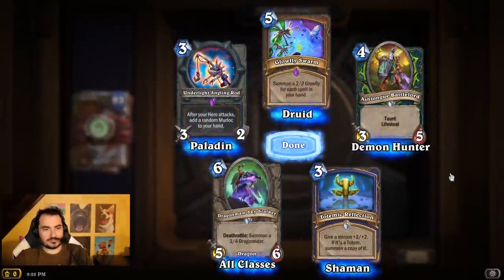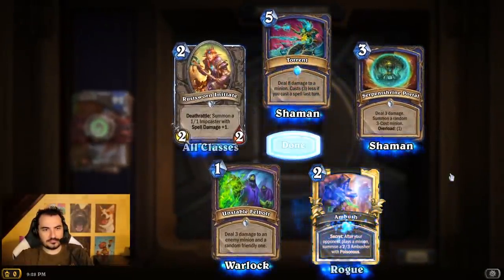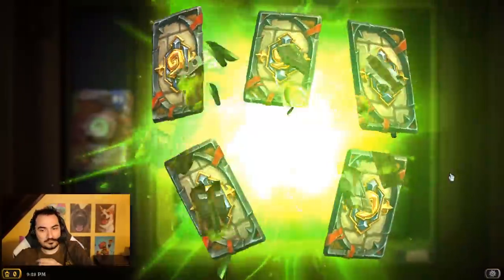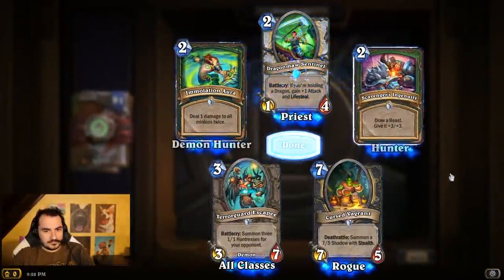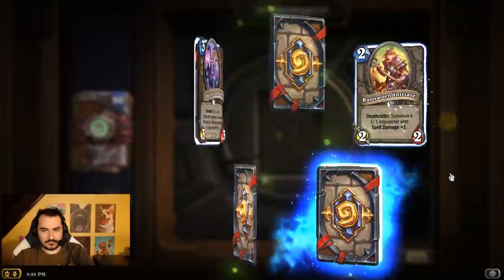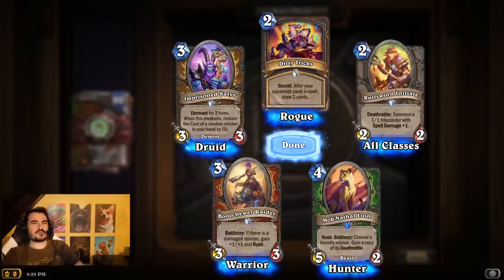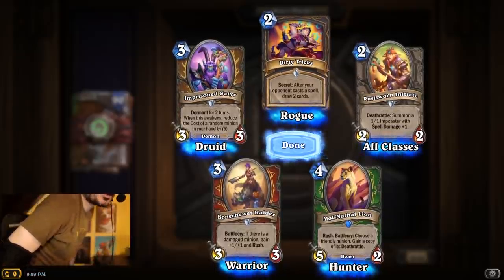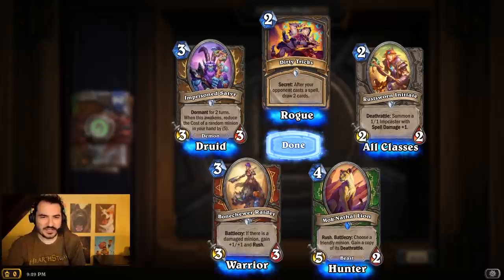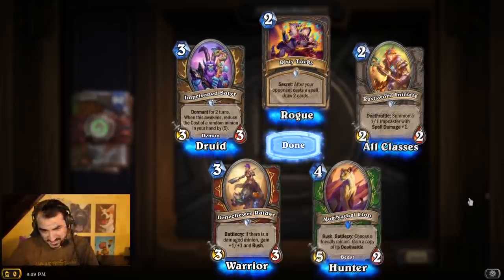Double epics — cool. Getting lots of goldens now, I don't know why it was such a dry spell at the start. What about this card? Rustsworn Initiate — I don't even remember seeing this card as part of this expansion. Two mana, 2/2 deathrattle: summon a 1/1 with spell damage. It's kind of like a two-body 3/3 for two, and you get spell damage. It's pretty good — it's not a joke card at all.